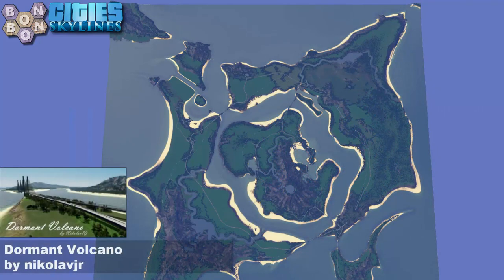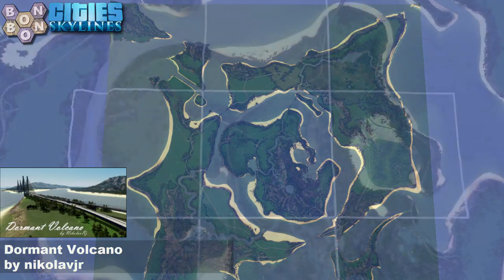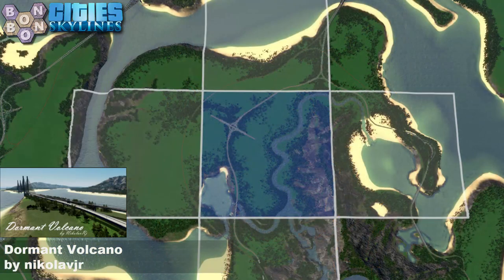Today's map is Dormant Volcano by Nico Lab Jr. Nico is back! The map looks realistic — it's a fantasy map though, so a realistic fantasy map.